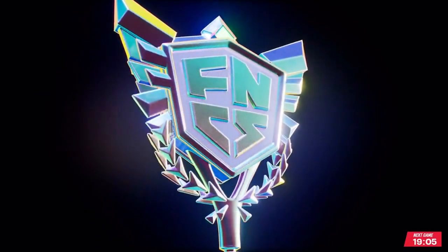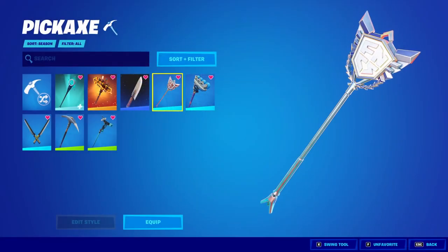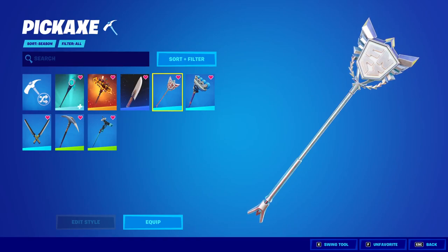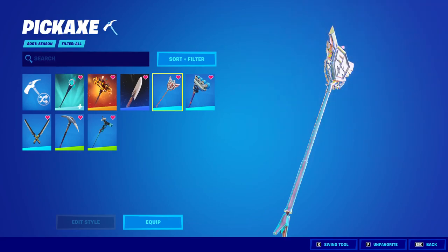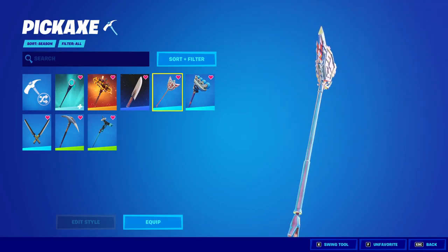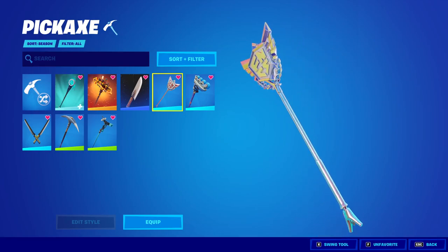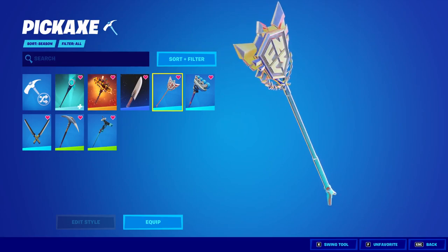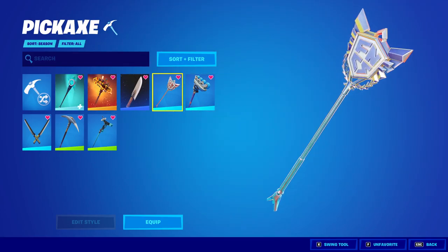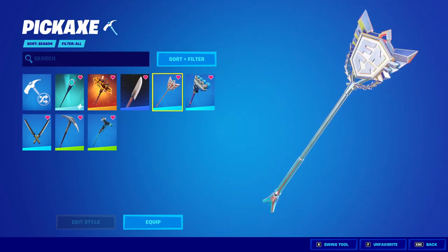Of course, the odds of you or me getting this pickaxe are worse than winning the lottery. The data miner Fire Monkey posted a locker video of this, and you can see it has a nice splash effect that'll be its contrail in-game, along with that awesome chrome effect. This reminds me of the super levels from Chapter 2 Season 4 — the Marvel battle pass — where one of the super level rewards was a rainbow holographic effect.